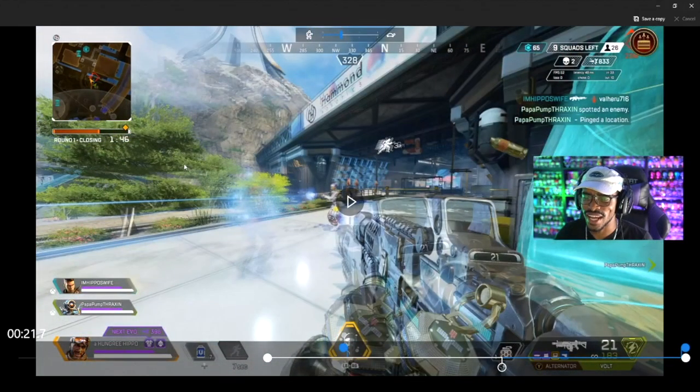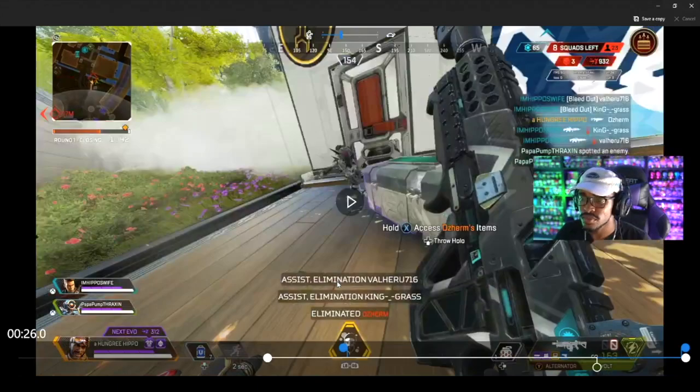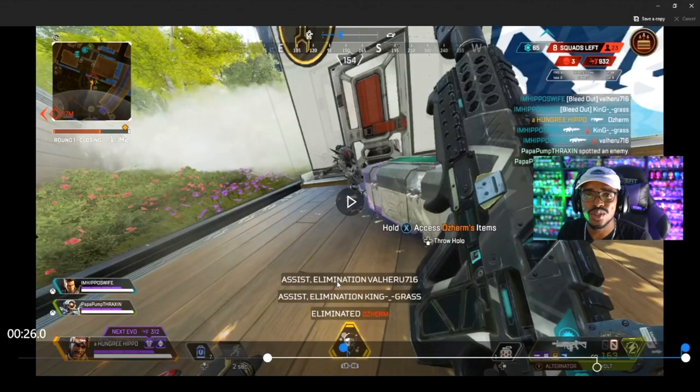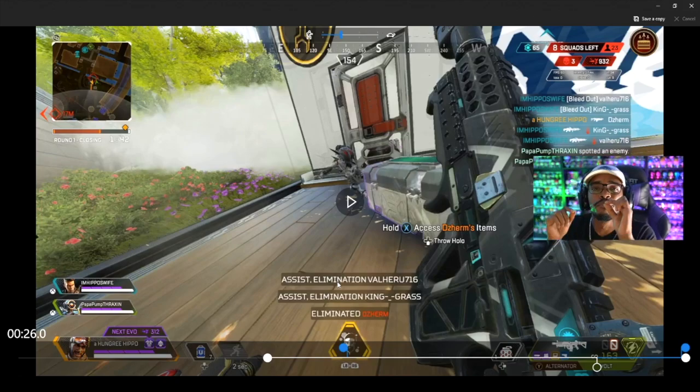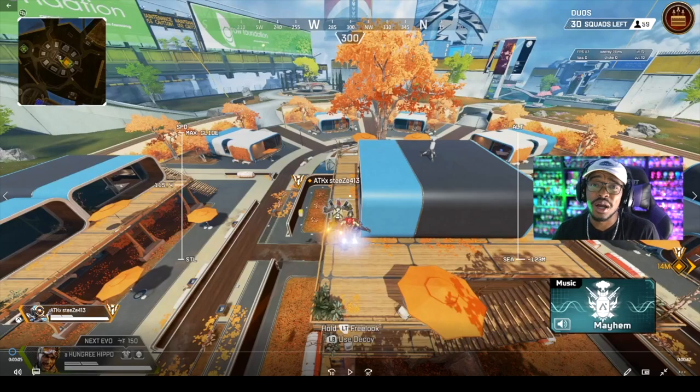Luckily he gets saved by the Lifeline rez - but look at Lifeline. She's even getting bamboozled - she ran right past me because I didn't shoot at her since I wasn't past the rez shield yet. She assumed maybe I was just a decoy. She comes out and starts shooting at the decoy, and I'm laughing because she's dead too. Just like that - I knew Bloodhound was in that area, you momentum slide with your decoy from around cover and it works beautifully.